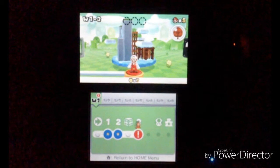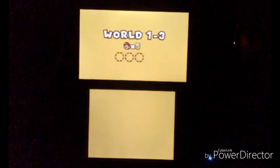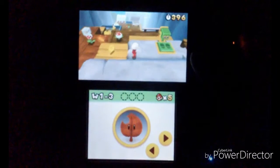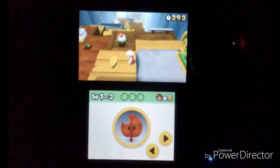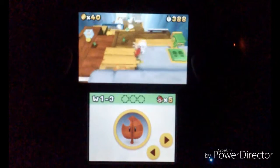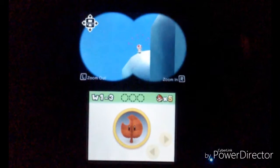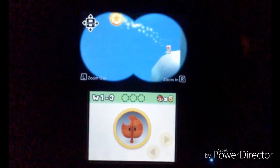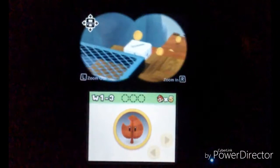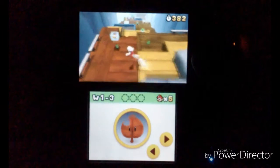Today we're going to be taking on this level — it doesn't have a name. If you zoom in on Toad, then the star coin will appear. All well and good.